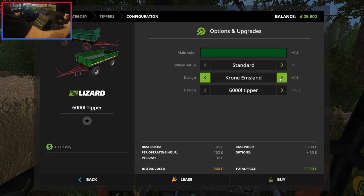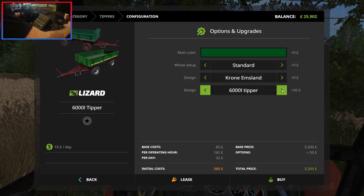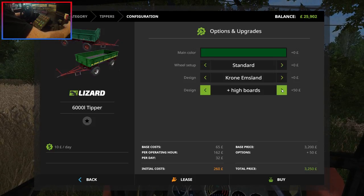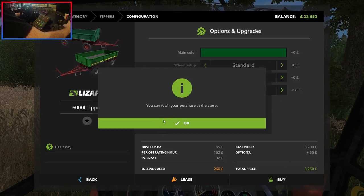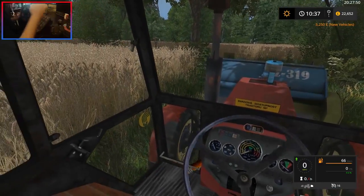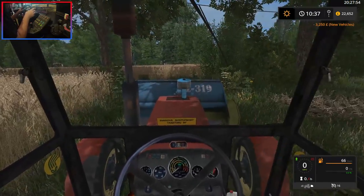We're going to go for the Chrome Emsland, that's the one I remember the most. We could have bale trailers, and highboards — should we get the highboards? We'll get the highboards. It's going to cost us £3,250 but we've got more than enough money. It's still in pounds because we're still playing West Coast at the same time. I'm not really sure what currency they have in Poland, I don't think it's in the game.